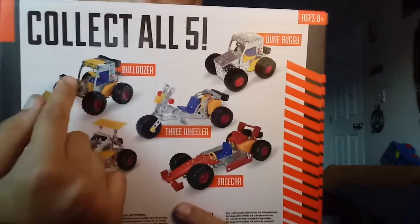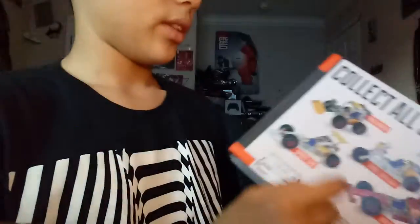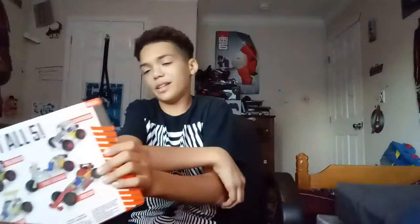Today I'm not a floating head — I've got a full body here. On the back of the box there are all five models: there's the doom buggy, the bulldozer, the three roller, and the race car. That fun car looked pretty cool, but I personally like the sprint car. The doom buggy would have been too easy.